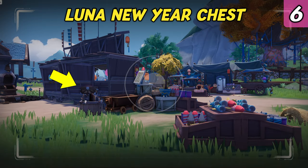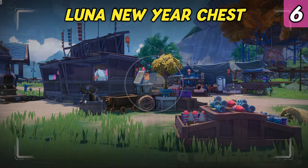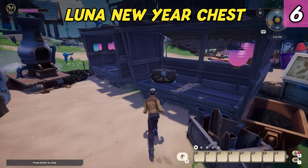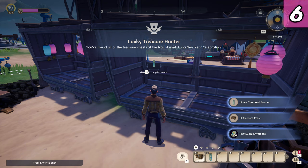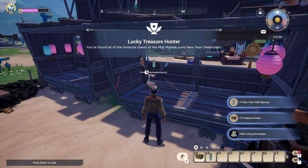The sixth and last chest can be found behind the firework stand. Once you got all six, you unlock the lucky treasure hunter accomplishment and you get a new year wall banner for your house.